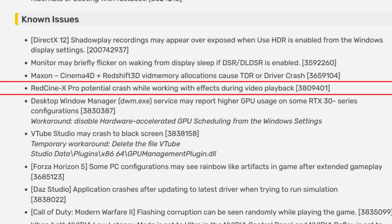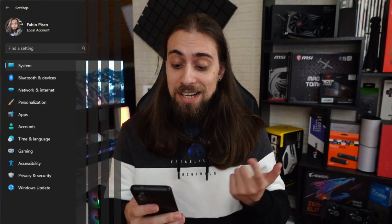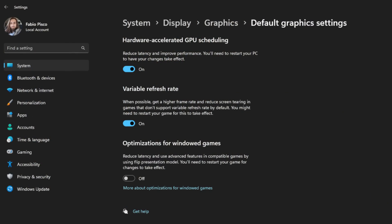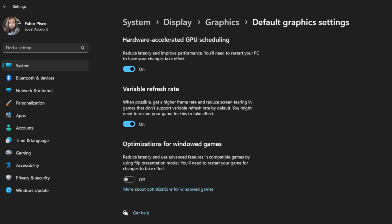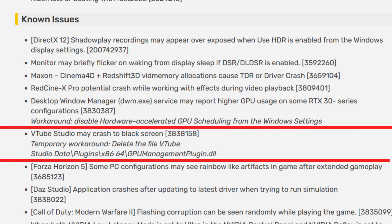RedCine-X Pro has a potential crash while working with effects during video playback — also an annoying bug. Desktop Window Manager service may report higher GPU usage on some RTX 3000 series configurations. The workaround is to disable hardware-accelerated GPU scheduling from Windows settings. This is actually bad because disabling that feature can hurt performance in games — so you're losing performance because of a known bug.